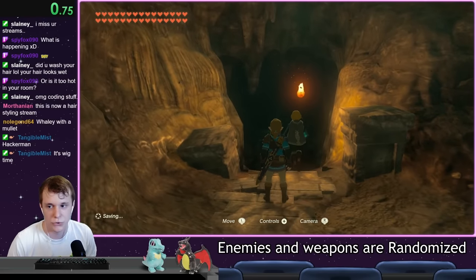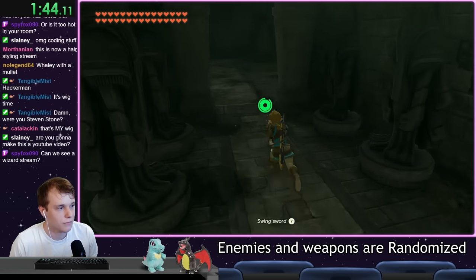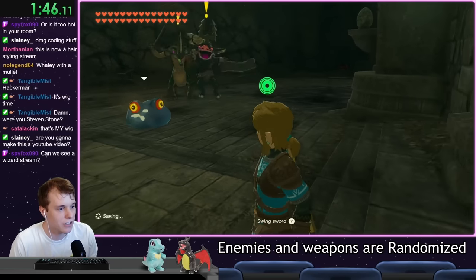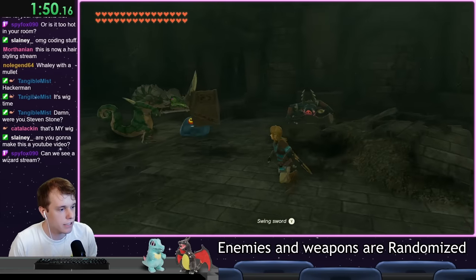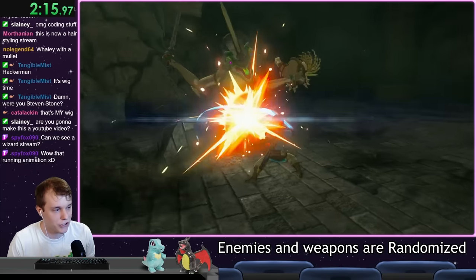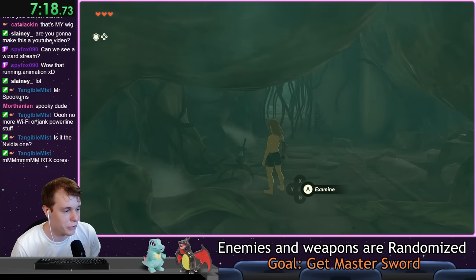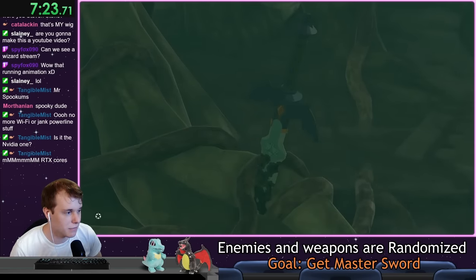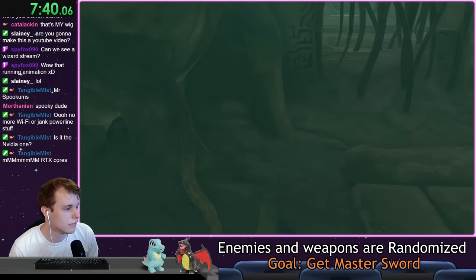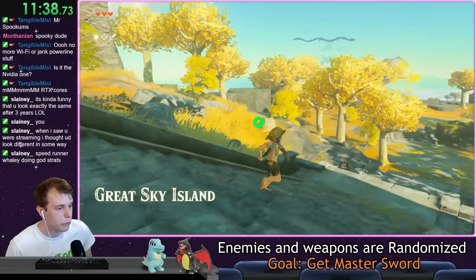Once we get control of our character, the timer starts and we sprint through the intro section and encounter the first enemies in the game. There's supposed to be some Keese here normally, but these are not bats — they're kind of really weak to me with a Master Sword though. We're just going to destroy these guys; this is a speedrun after all. And now we're going to get the only unrandomized weapon: the Decayed Master Sword. Now that we've got this predictable weapon out of the way, it's time to get random.